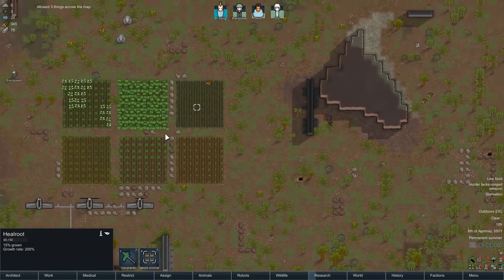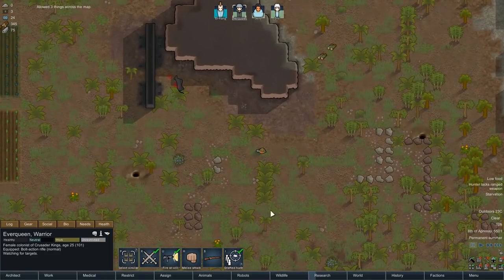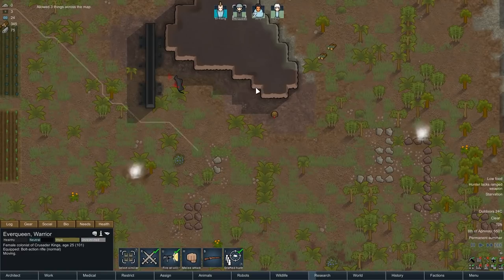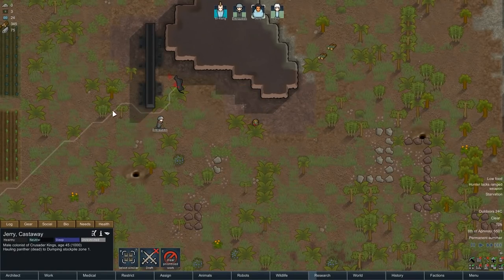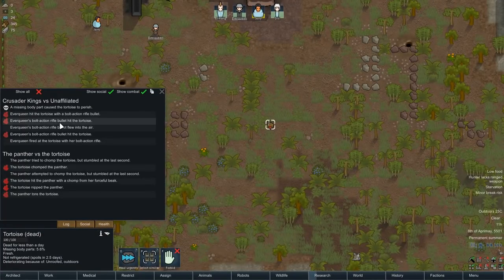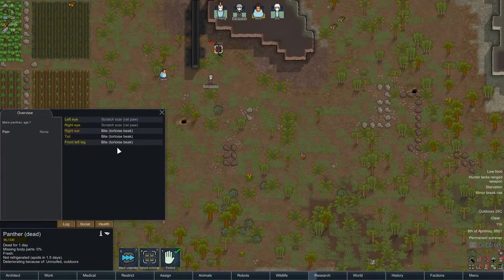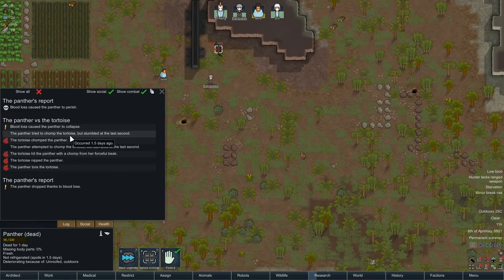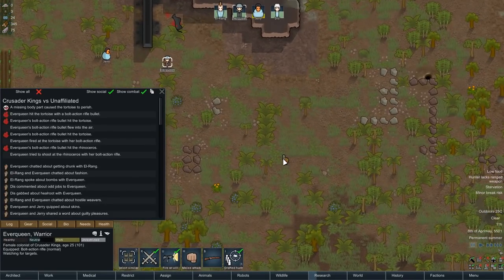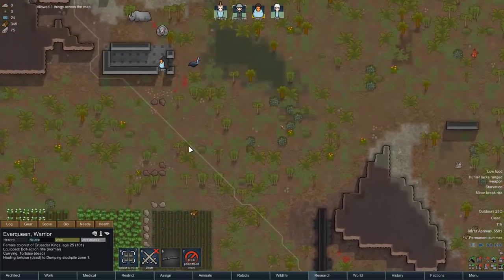You know what that means - Everqueen, let's do it! Drafted colonists will automatically fire on passive wild animals - that's a nice feature. I need you to come over here and kill this tortoise. Jerry King, we're going to need you to get up and make everybody some food. She got a headshot on the tortoise! A missing body part caused the tortoise to perish. But wait - it was attacked by a panther? The panther tried to chomp the tortoise but stumbled at the last second, the tortoise chomped the panther, and bloodlust caused the panther to collapse. Unbelievable!